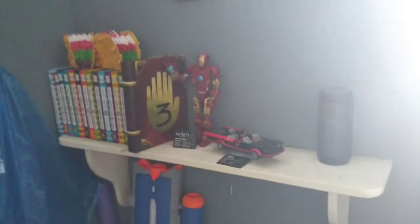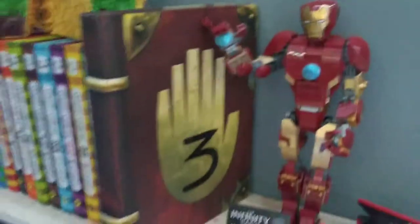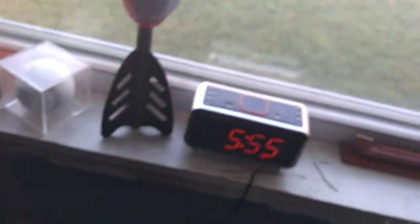Next I want to clean up this shelf because it's got a bunch of things I don't need. I considered moving the taco piñatas but I don't know where else to put them — maybe hang them from the ceiling. I left all the Diary of a Wimpy Kid books — I have almost the entire collection up to number 15. There's also the Gravity Falls Journal 3 book, an Iron Man model, a 1966 Batmobile Lego set, and a Bluetooth speaker.